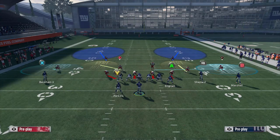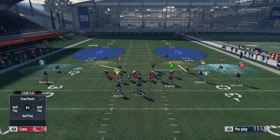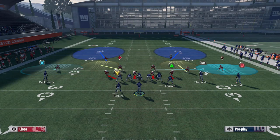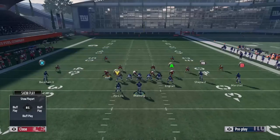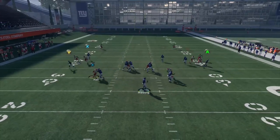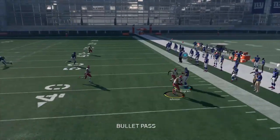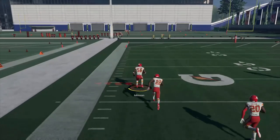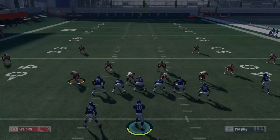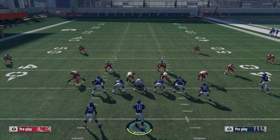On the outside with Marcus Peters, you can drop him into a curl flat or even a soft squat. Outside cornerbacks have access to all three flat zones: hard flat, soft squat, or cloud flat. Go ahead and put Marcus Peters into a cloud flat, and now the middle linebacker shoots out to guard Evan Ingram in the flat — and ends up jumping it for a pick six.